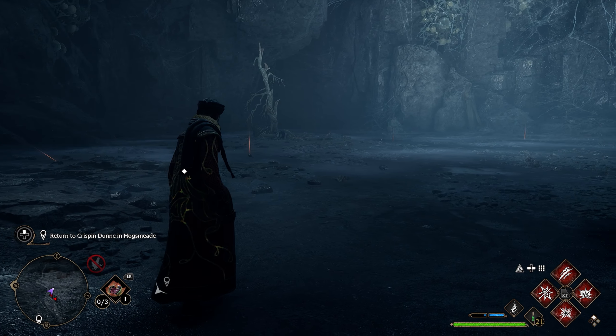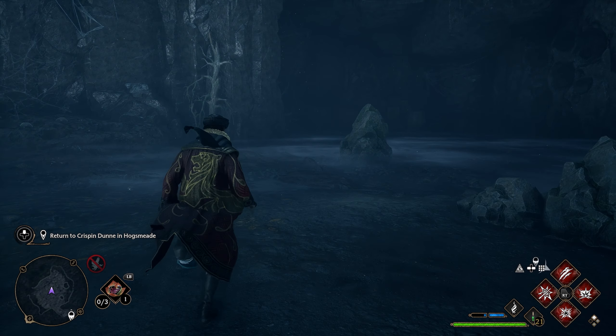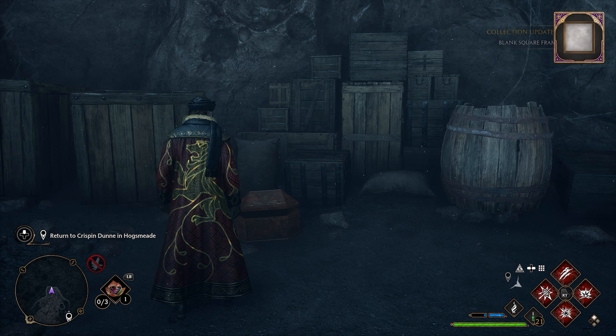This is where you'll fight the giant spider. It's pretty straightforward, pretty easy to do. The chest is actually located in this room in the far back right. So if you come all the way back here in the boss room, you'll get your next collection chest here.